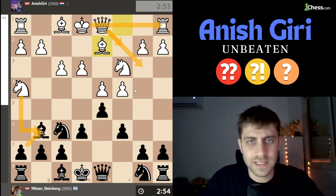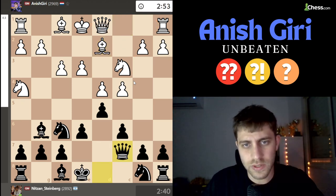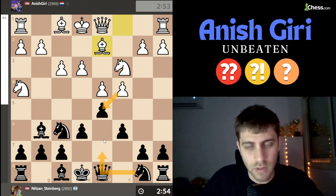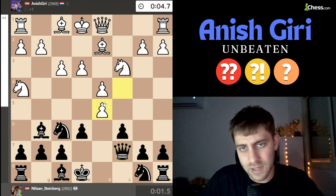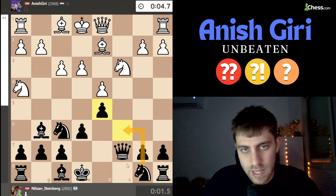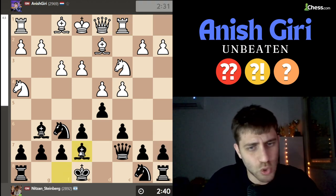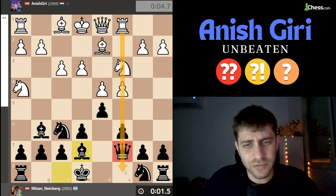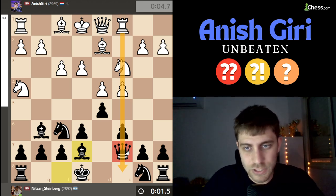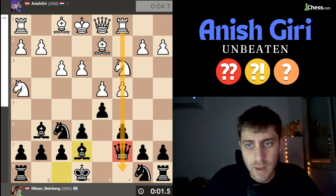I'm playing queen c7. It's very important to understand that we don't want to develop this knight before we know if c takes d5 will happen in the game. After queen c7, if c takes d5, I think the best move is to take with c and knight c6 will be next. So we want to be flexible and not develop the knight first. Queen c7, rook c1, and now a6. I played a6 — I think bishop e7 should be the best move because this file feels a little bad, but it's not urgent since white isn't threatening something very strong.